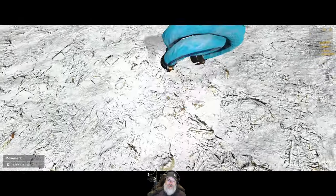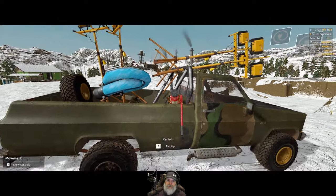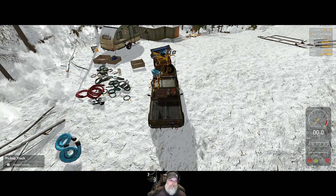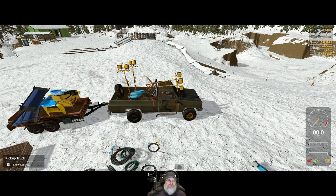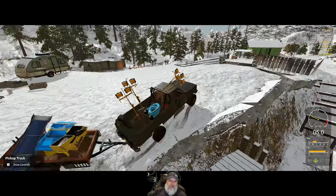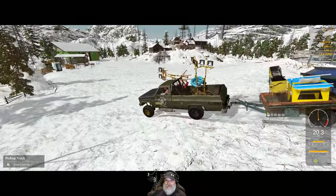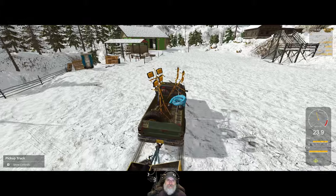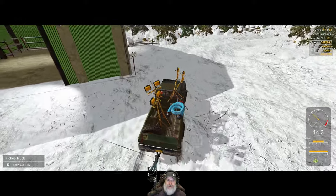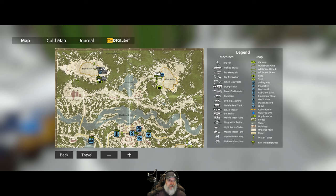Can we put a couple more smaller things in there without it getting unstable? You know what, since we have fast travel now, let's just take this load over as is. We still have all those cables and things to do as well. Let's fast travel back up to Nighthawk.